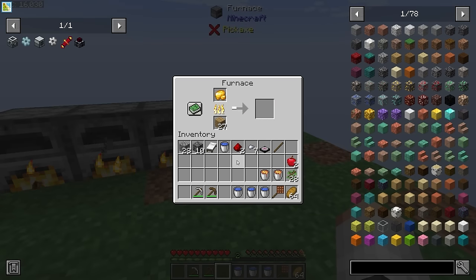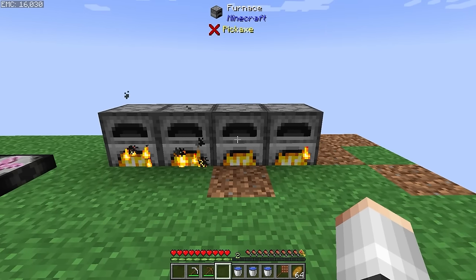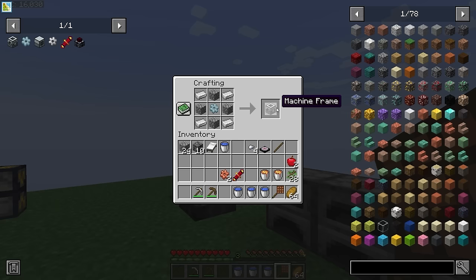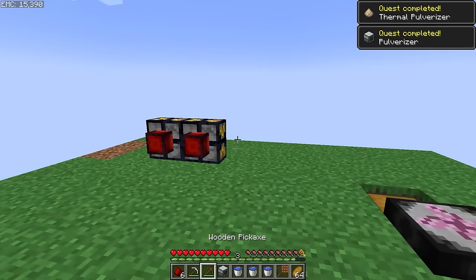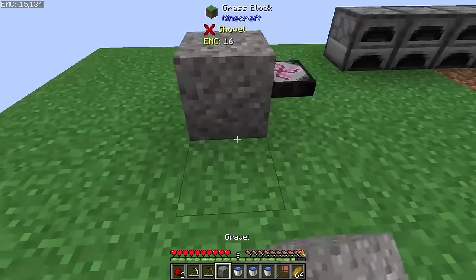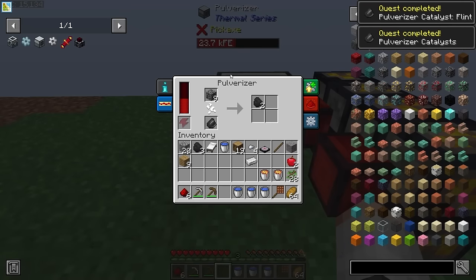If my calculations are correct, which they're probably not, we can now smelt down 14 iron, 4 iron, 8 copper, and 1 gold, and we should have enough ingots to make ourselves a machine frame, which we can turn into our very first pulverizer. This is a huge step forward, because now we have a chance of getting more resources from our raw ores. We're also going to get some gravel as a byproduct, which when turned into flint will increase our chances of boosting even more.